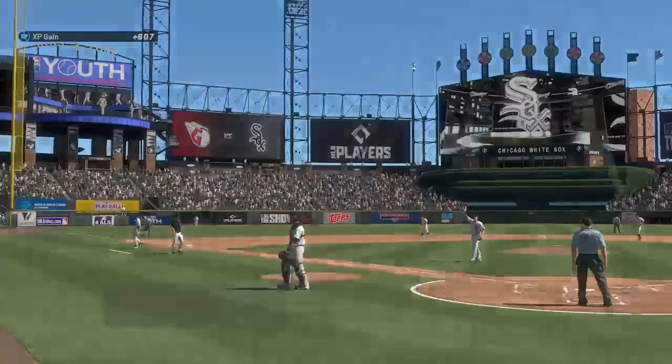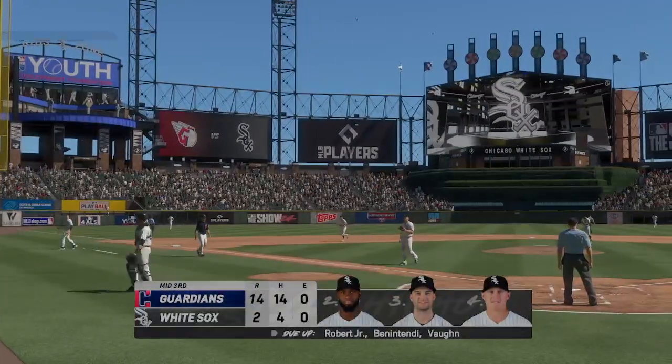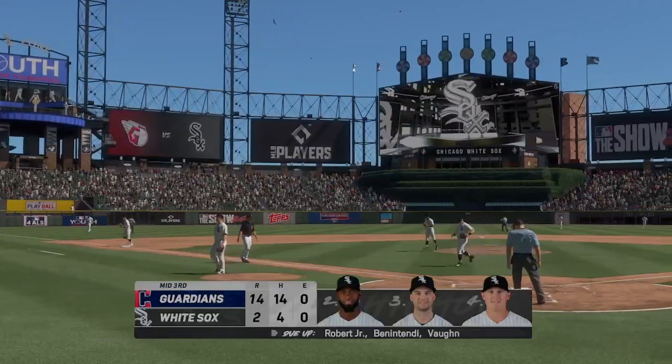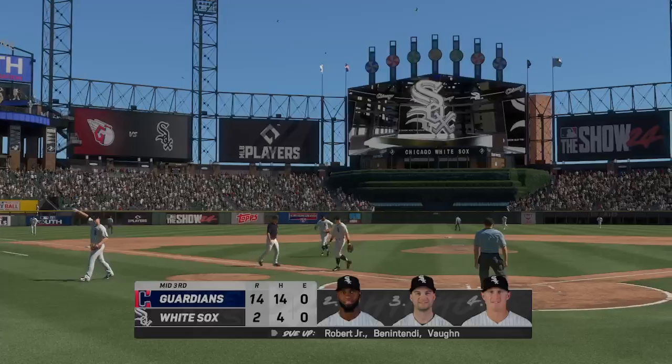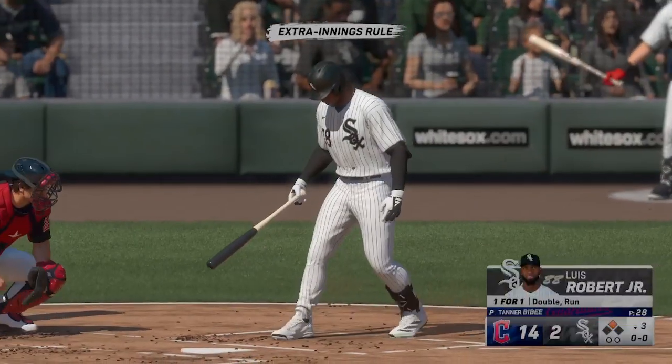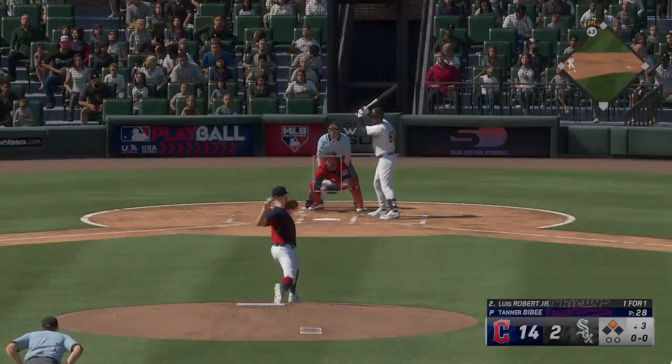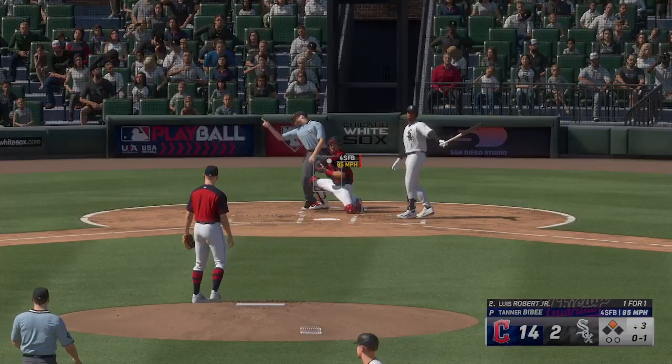But they scored 12 times with an offensive onslaught. We head down to the home half of inning number three. Guardians on top, 14-2. Back here on the south side as we go to the last of the third. And now it's Luis Robert — right through there for a strike.